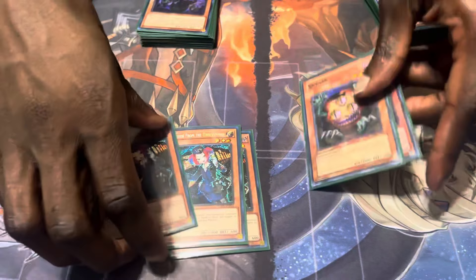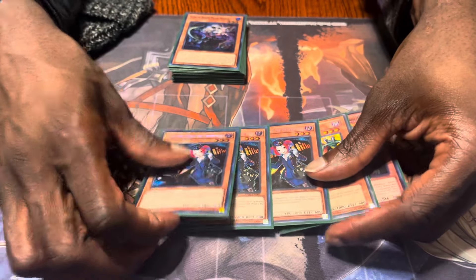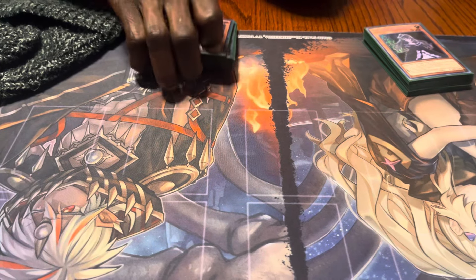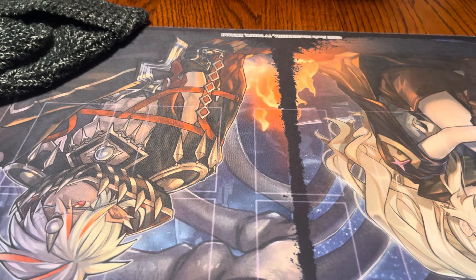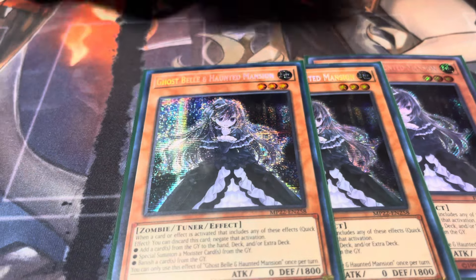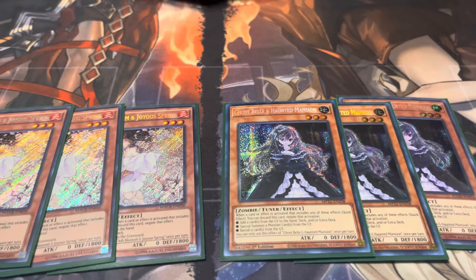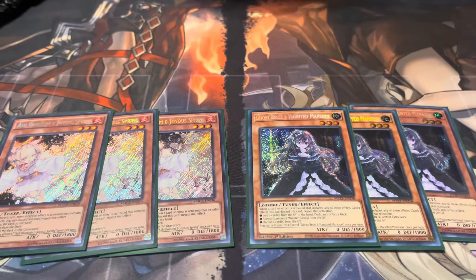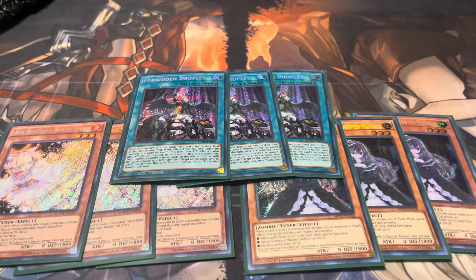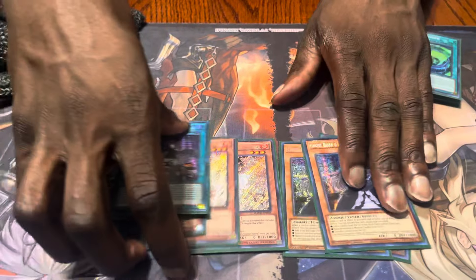That's the best starter because you can do your full combo from just this — it generates plays since you need to create a rank three. For hand traps, we play three Ghost Reaper, three Ash — we keep it streamlined. We also play three Droplets because you need them; it's so strong and it covers a lot of matchups.